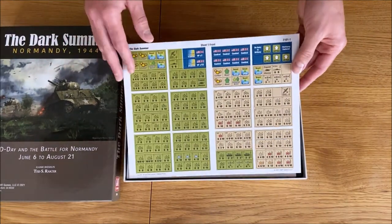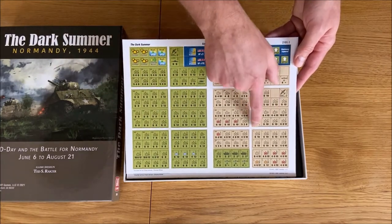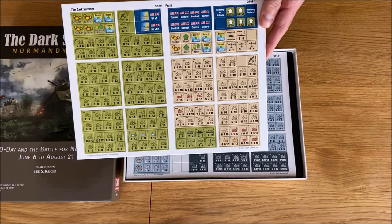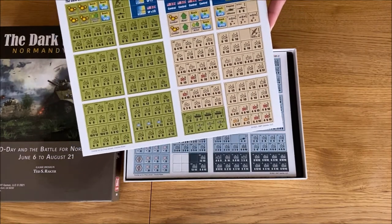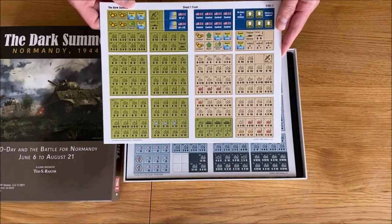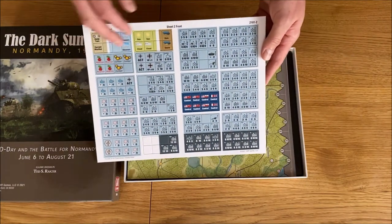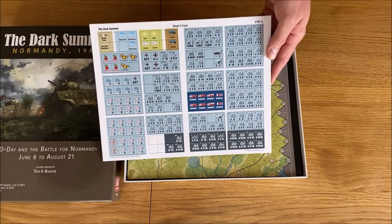Here we have the Allies — the American forces and the British and Commonwealth forces. I have to point out we also have the Polish Panzer Division, which was in Normandy and was fighting — for example at Falaise — and was instrumental in the destruction of the German forces, especially the SS Panzer Divisions. Now we have the German tokens, mainly the Wehrmacht and the SS, and also the control tokens.